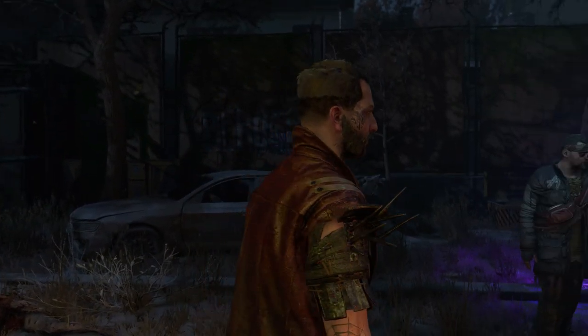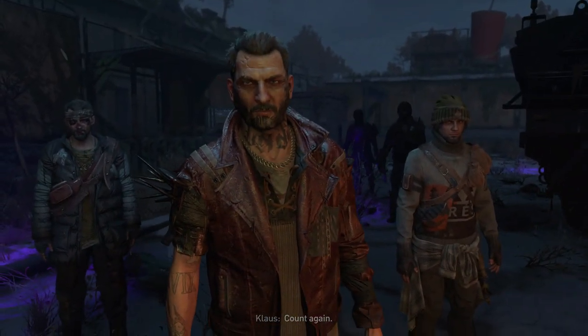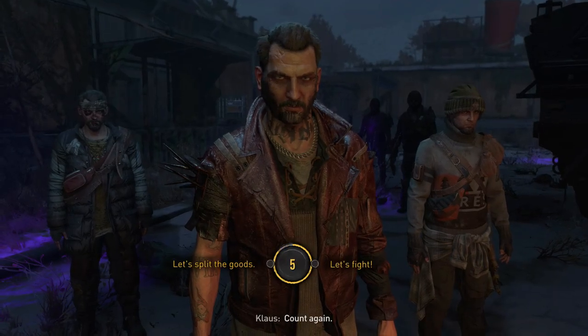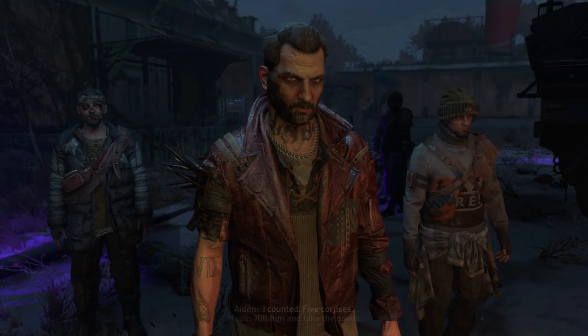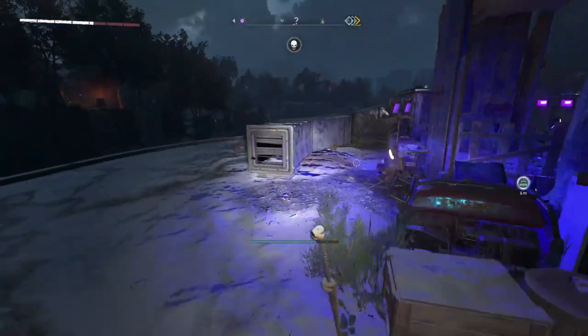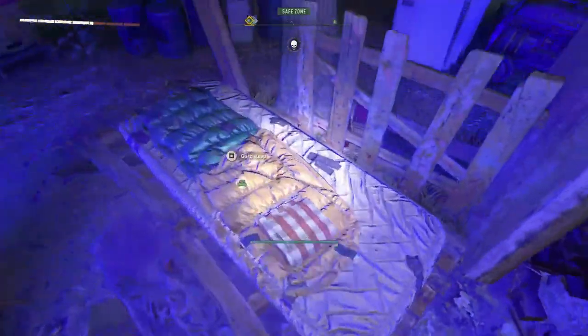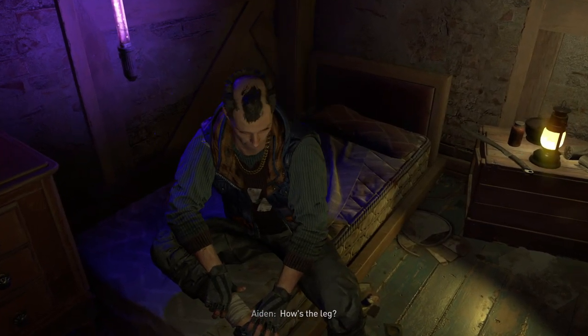After you've completed the mission and gotten the stuff, you'll have two choices: either to fight these guys or to split with them. It doesn't matter what you do — you can fight or split. When you're done, you can go back to the night runner hideout right next to you and sleep through the night so that you can go back to Hubert during the day and avoid the volatiles.